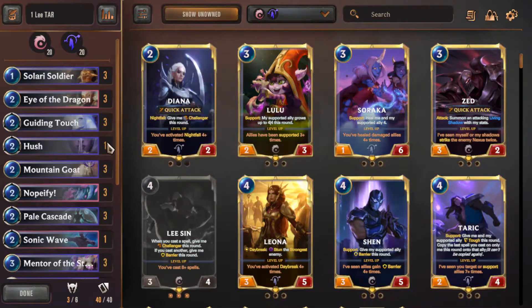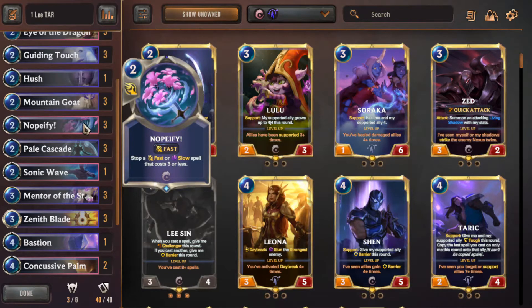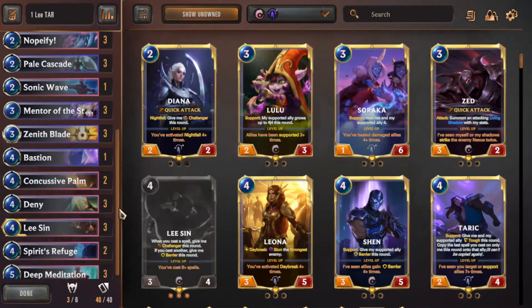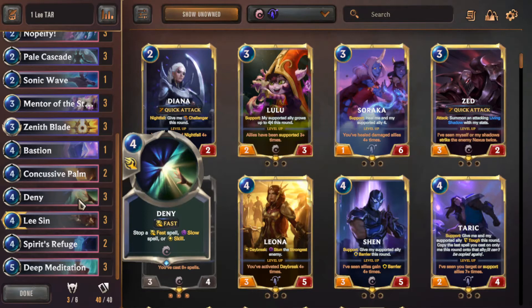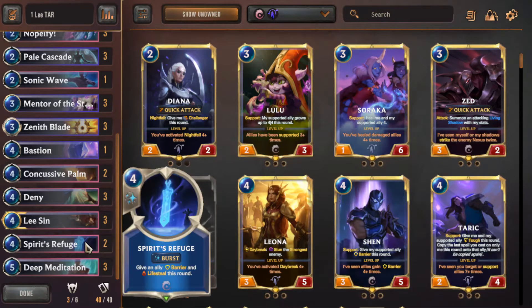Eye of the Dragon is very, very important. Against probably the most important aggro deck right now — Miss Fortune Gangplank — it's also important to get the Nopify, because it can counter Noxian Fervor and Make It Rain. Noxian Fervor is a burn you can counter while gaining a one-man advantage. Deny counters Decimate as well, but it feels bad to keep in mulligan without Eye of the Dragon or Lee Sin already. The card to keep here is Deep Meditation, which can grab you those two spells later on.